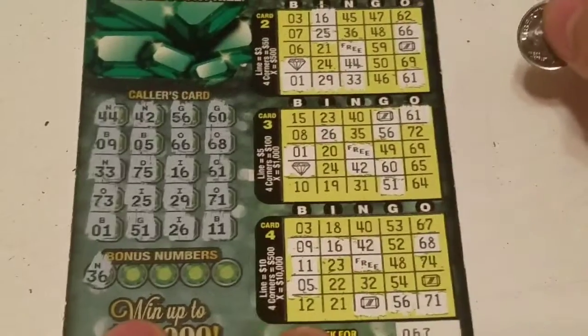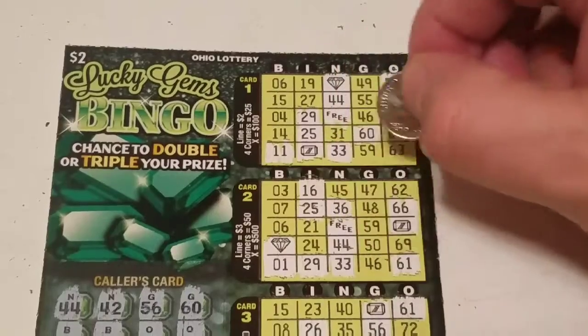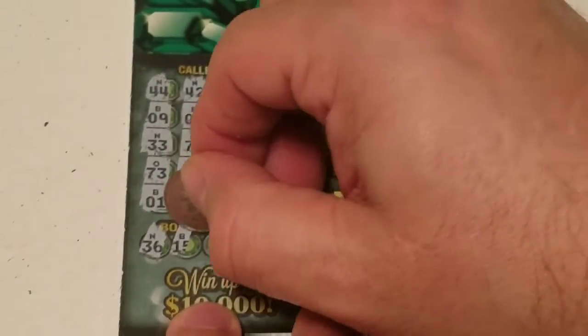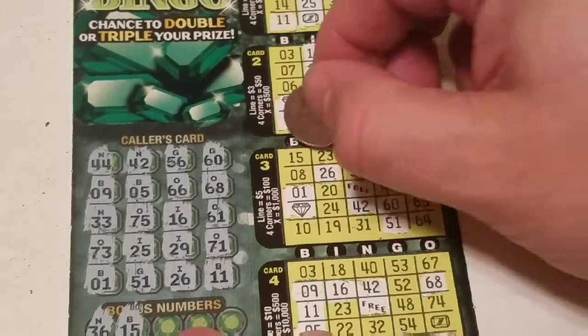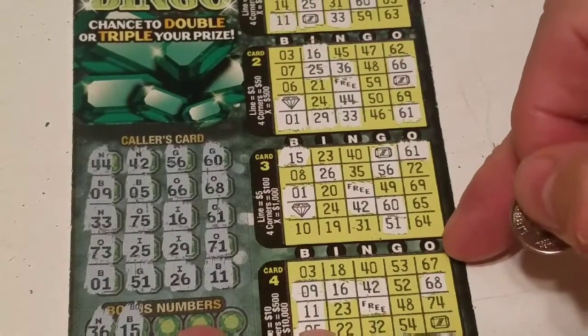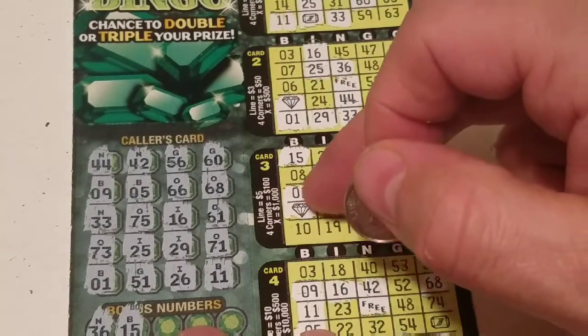N36 — nope, nope, and here we have one. Back down again. Bonus B15 — no B15, we have a B15 up here. That's very helpful. Now we just need — if we get a 64 and get a 24, then we win a thousand dollars.